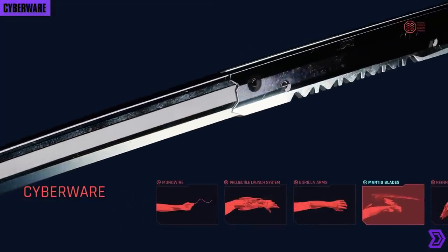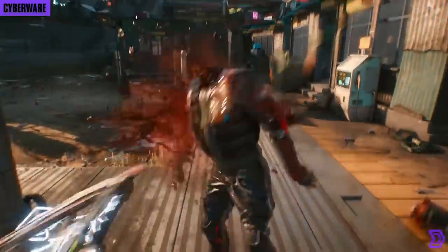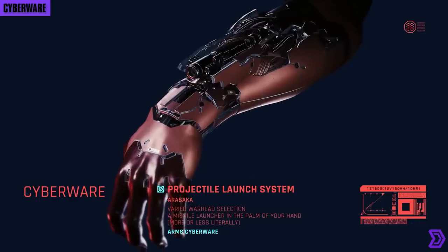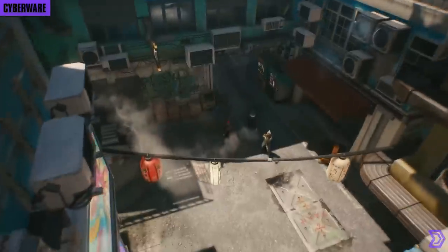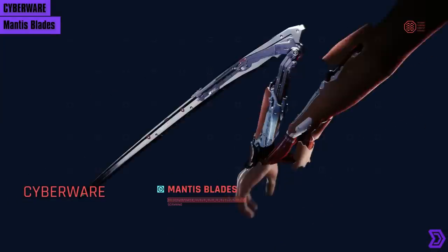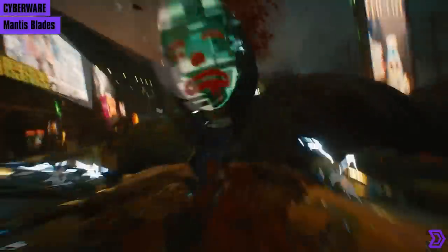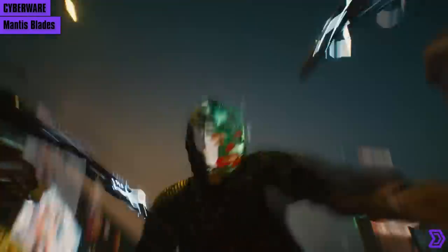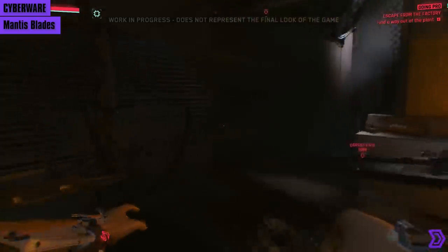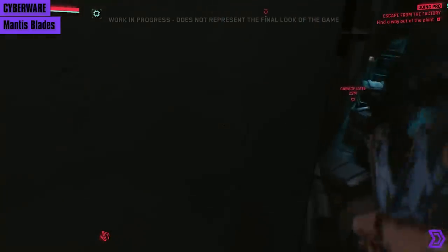Which brings us to the most cyberpunk things of all: cyberware. You have slots on your person to which you can install cyberware. There is only one slot for both your arms, so you can't mix and match arm cyberware — if you want the Gorilla Arms, you're going to need both. Let's start with the flagship modification: the Mantis Blades. These are hidden blades that extend from your arms to slice and dice enemies. In early footage we saw the player use these to run on and stick to walls — that's no longer in the game — however they're still very powerful.